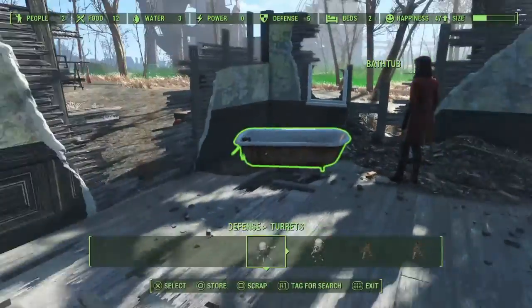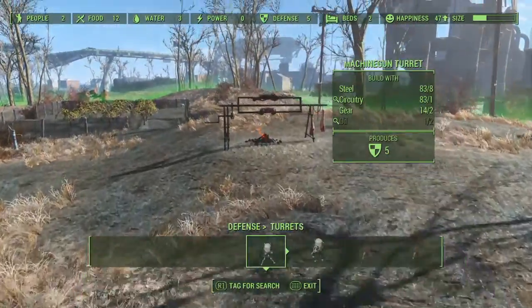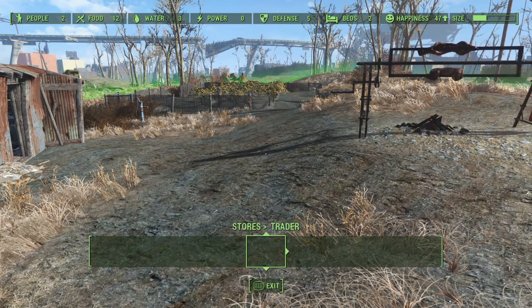I didn't bring enough oil — I did not think about oil, son of a gun. So one turret is what they're gonna have for now. Usually when I go to settlements I like to make about eight turrets. Oh, a bathtub — definitely useful for ceramics. Then we can make resources.